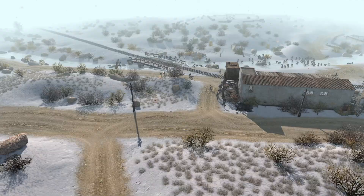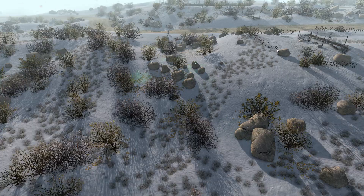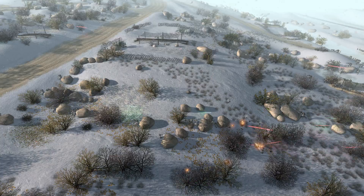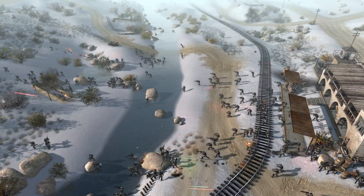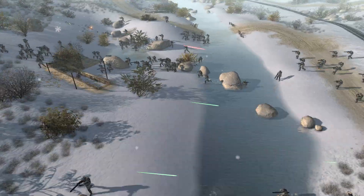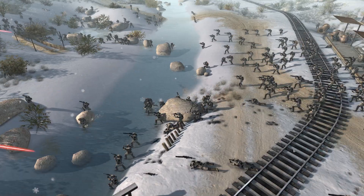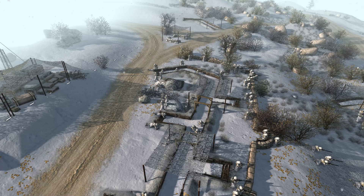As you can see, the rebels are at a bit of a disadvantage here. The snowtroopers have the high ground, which can prove to be pretty problematic for the rebels, and a lot of them are just crossing the river at the moment. We've already got a couple of casualties, and the stormtrooper snipers are doing some work all the way at the top.